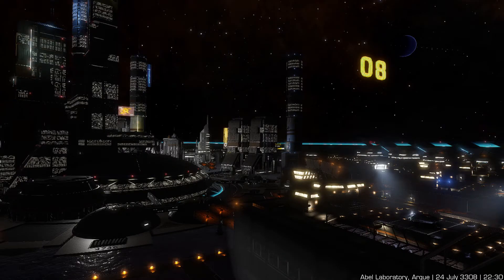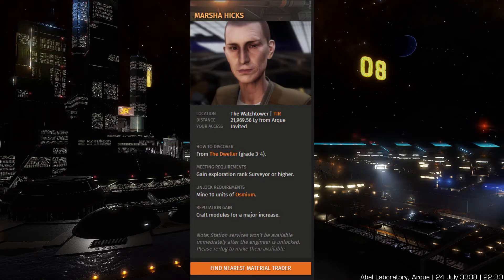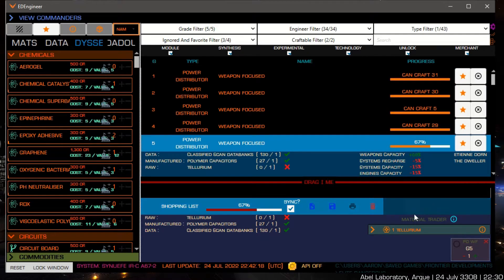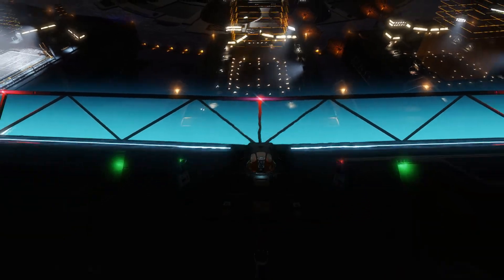There are a few great third-party tools for engineering. Anara.cz/engineer has information on engineers, and if you're using a tool like ED Discovery to upload data to Anara, it will also track your progress for each engineer. ED Engineer is a program that allows you to track materials for certain blueprints — it reads your game log to pull your material counts and will even suggest what materials to trade. This doesn't help with unlocking engineers, but it's a great tool to have once you start engineering.